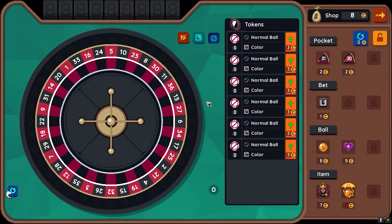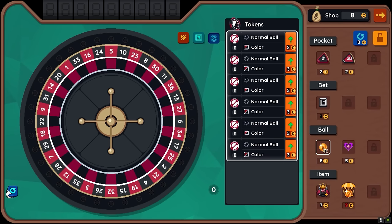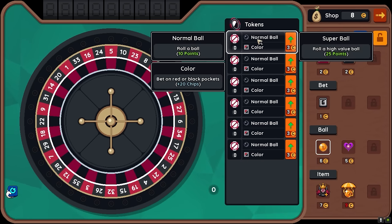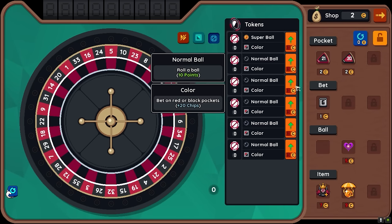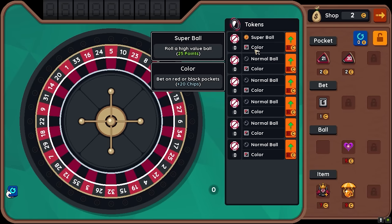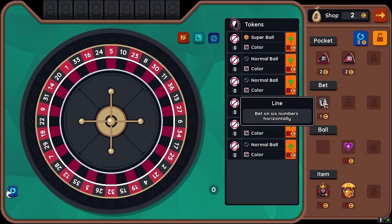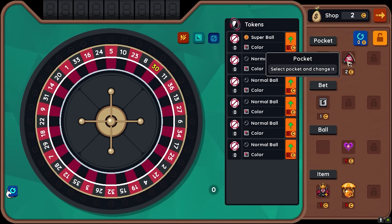After every round we can go to the shop and start buying things and goofing around with our balls. So do you want a super ball? High value ball — we can replace a normal ball with something that's worth a lot more bucks. We can also change what we can use it to bet on. These can only bet red or black, but we can tweak it in all kinds of ways.